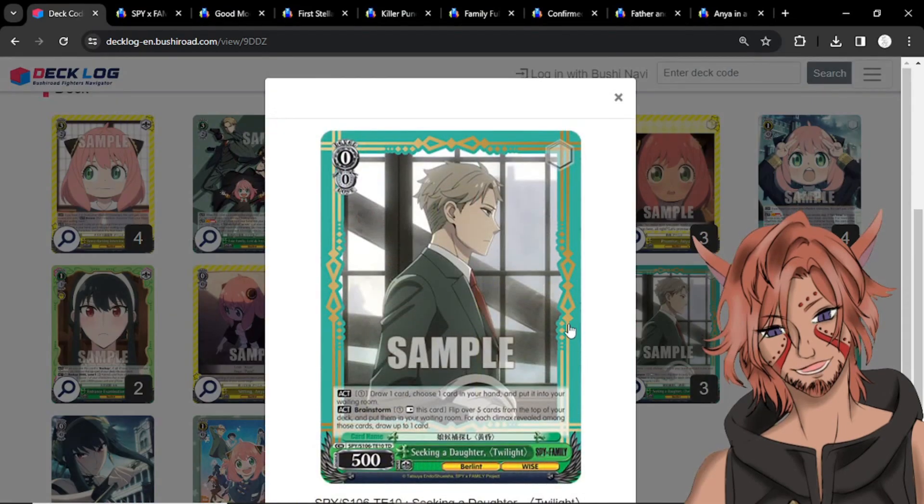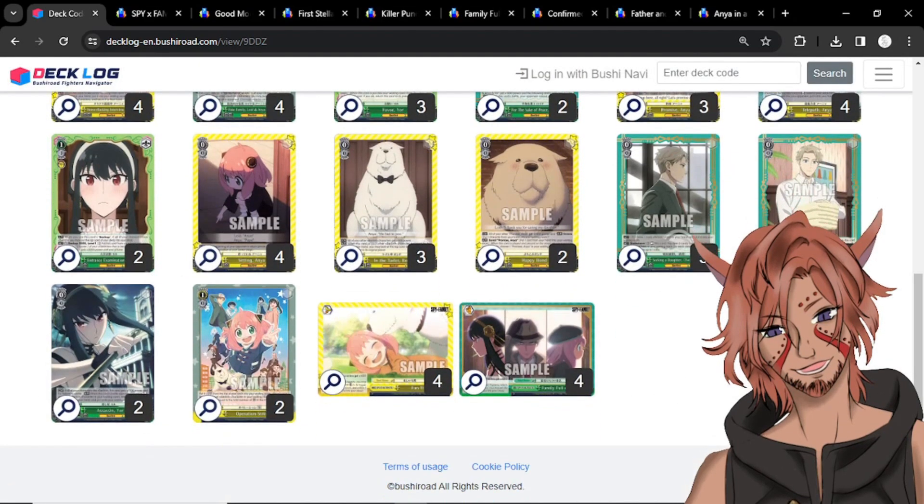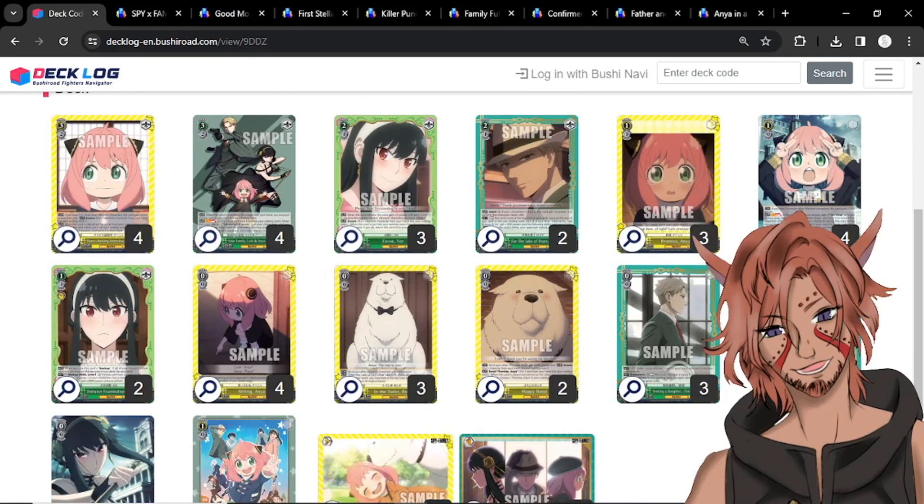Three copies of Brainstormer Seeking a Daughter Twilight — 0/0 500 with two act abilities. The brainstorm is pay one, rest itself, mill five; for each climax milled, draw one card. The other is spammable and you don't have to tap himself for it — you pay one to draw a card and then discard a card, so you get to filter and set up. It's kind of nice even though the brainstorm effect is not the best. Four copies of Moment at Home Lloyd — very simply an on-play pay one, pitch one to search your deck for a Berlint character. Definitely want to maximize copies so you can get your level 1s and level 3s for your combos.